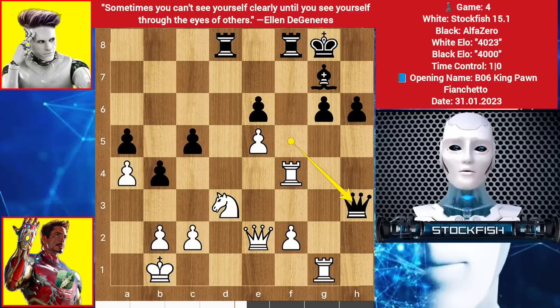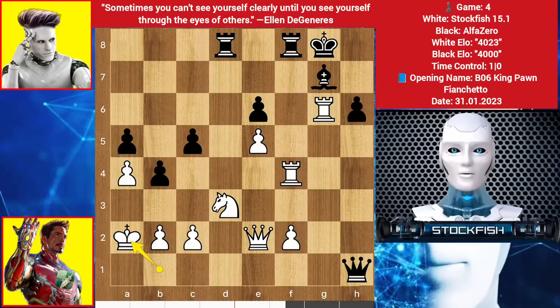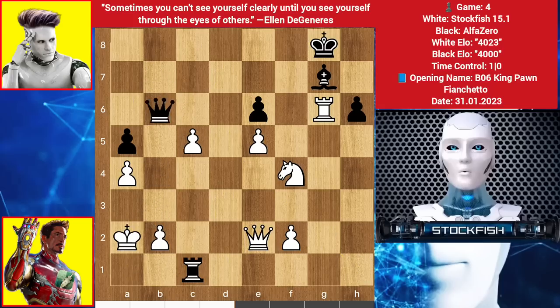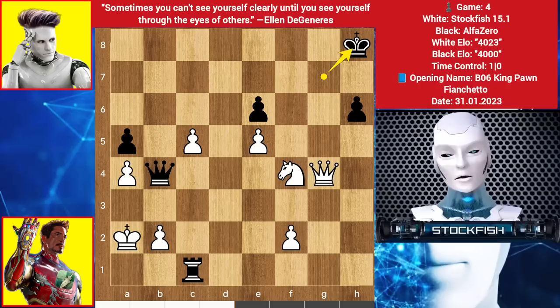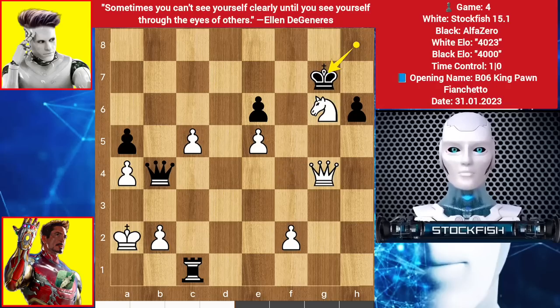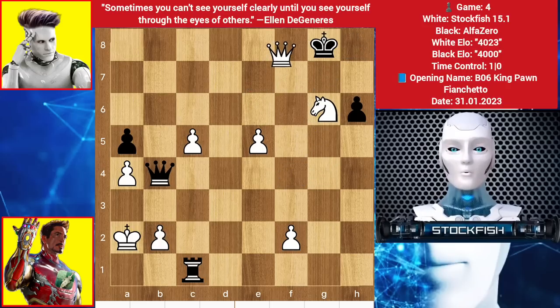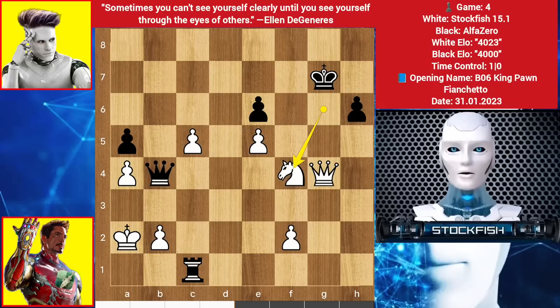Rook D8, Rook here, Queen here, takes, check, here, check, takes. And after some moves later, we have this position — check, here, check, Queen check, and the game turns into a draw by 3-move repetition. Because if you try to play King here or there, then Queen takes, King here, check, and it will be checkmate. But AlphaZero didn't play that move — he makes the game draw.